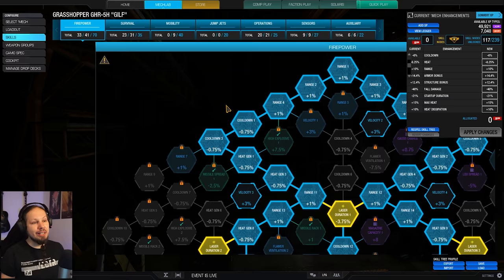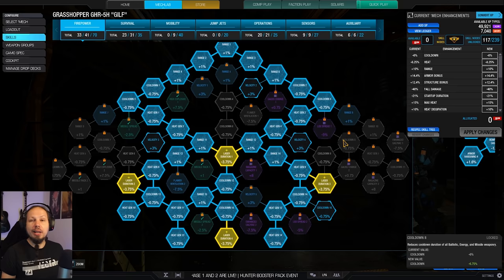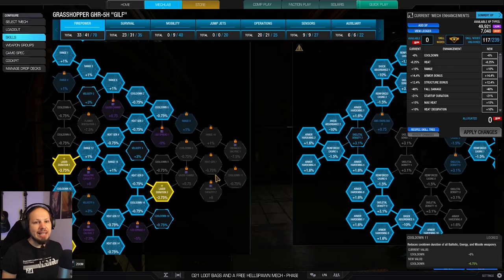Let's take a look at the skills before we get into the games. We are going down the firepower tree, left and right arm, grabbing those sweet heat gen nodes so that our mech is colder and we can fire more often — plus a bit more cooldown and extra range, which is actually helpful. We also have some laser duration nodes. I want to expose myself as little as possible, so the shorter the laser duration, the quicker I can go back to cover after shooting, wait for my cooldown to cycle, then get back out and repeat.